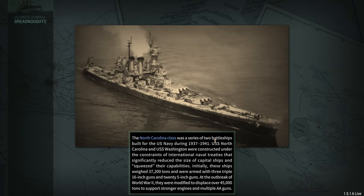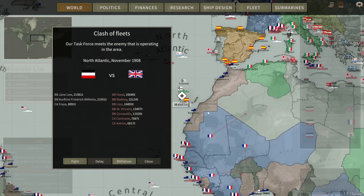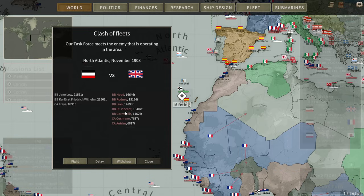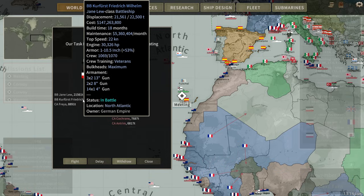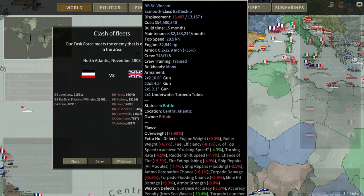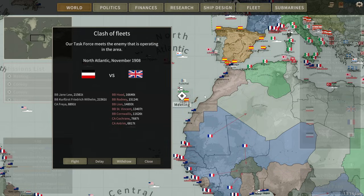We'll go ahead and get our Elster 2 and Anne Frank 3 built and call it an episode. Definitely an ups and downs kind of episode — our first real significant defeat at the hands of the Japanese, though technically it wasn't a defeat. We've got another big fight against the British coming: the Jane Lou, the Kurfürst Friedrich Wilhelm, the Freya, taking on five British battleships. If we're able to win that battle, that would be huge — but we'll come back with that in the next episode. Let me know your thoughts in the comment section below. Thanks for watching.